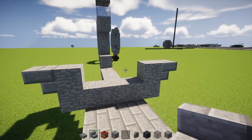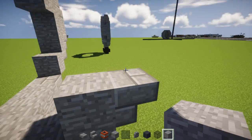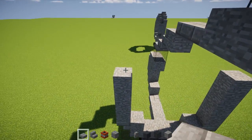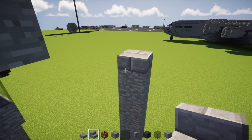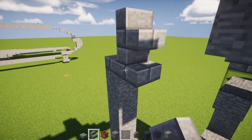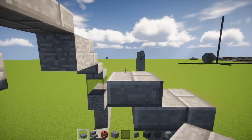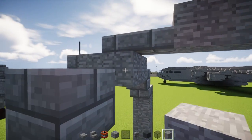Take stone block and add it so it is 4 blocks tall: 1, 2, 3, 4 — same thing on the other side. Add stone brick slab on top. Then add stone brick slab on top of those stairs, and add 3 stone blocks in between: 1, 2, 3.